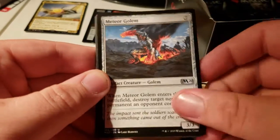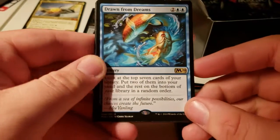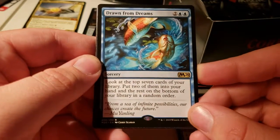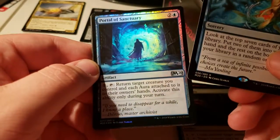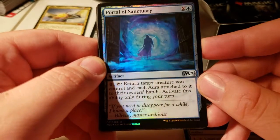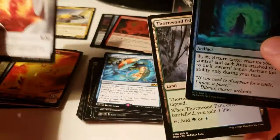Smashing Brontodon, Meteor Golem. This card's really good — what is this? Dawn from Dreams. The art is sweet, looks so good in foil. And Shiny Portal of Sanctuary. Ooh, Shondra's emblem.